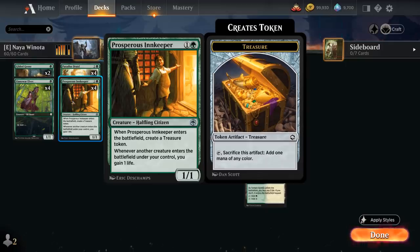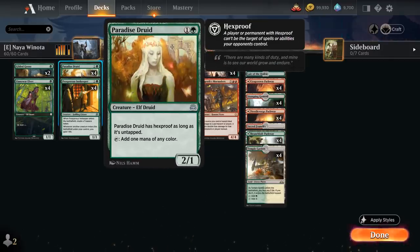We've got the full playset of Prosperous Innkeeper, which can help ramp into Winota and attack in the same turn, so that's why it's such a popular choice in this archetype. I've also added the full playset of Paradise Druid as an extra accelerant with built-in protection thanks to Hexproof.